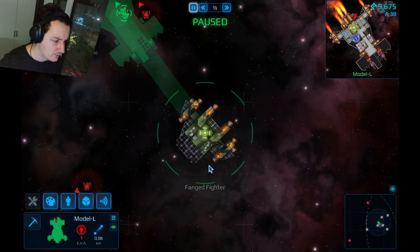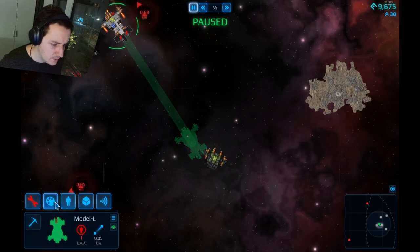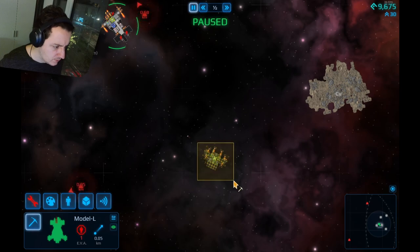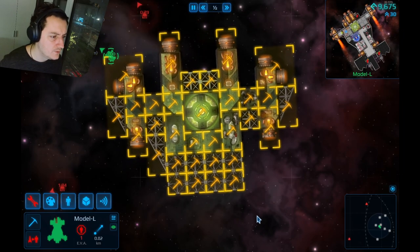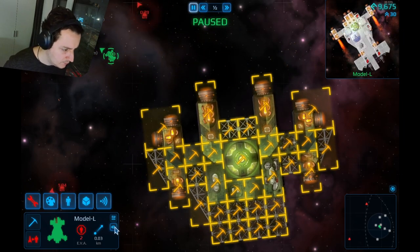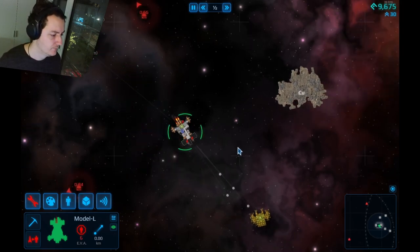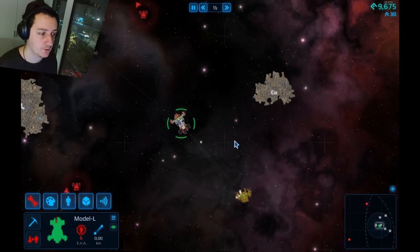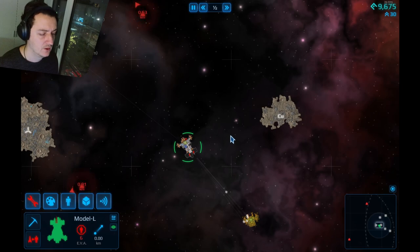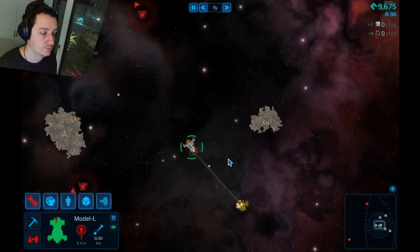Why is this ship green? Wait — is it destroyed? I somehow managed to destroy the bridge and the whole thing is dead! I can't look inside it. This game is going to be amazing once they implement boarding. So awesome. It makes me feel like going back to X4 and playing more. I haven't played X4 in a while — I've been playing New World.